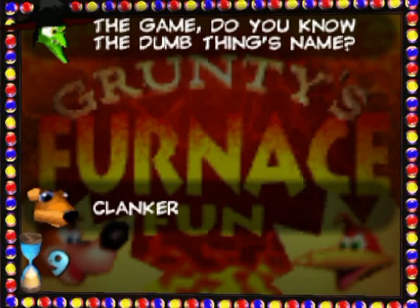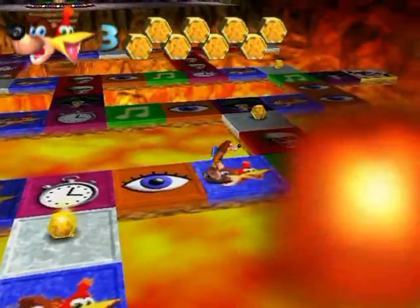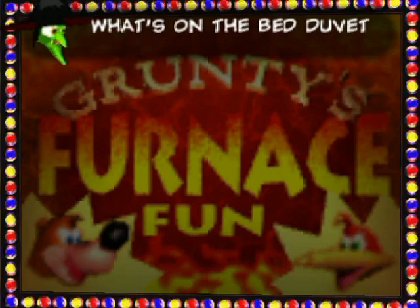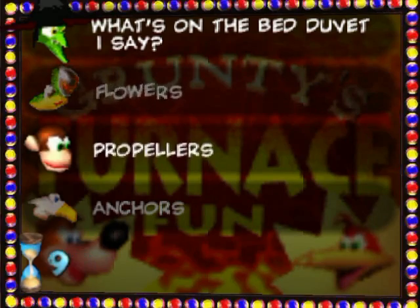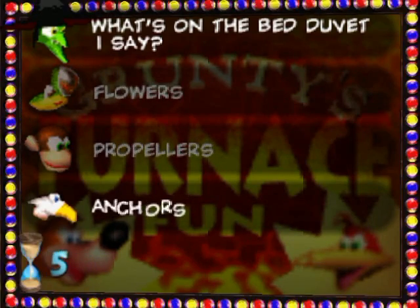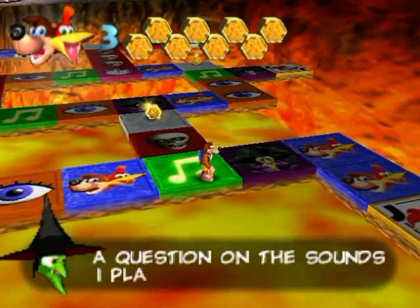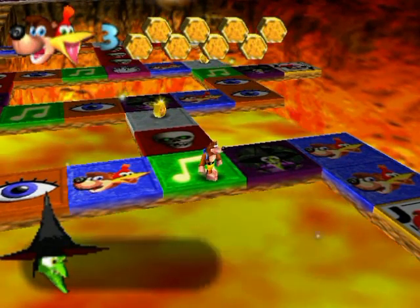Who could forget Clanker in one of the most boring levels? Well, it's not that bad of a level really, but it's definitely one of my least favorites in the game because of all the slow swimming. Captain's Cabin — yes, yes. The bed — wasn't that Feathers? Anchors, was it? Yes, it was. This is why you wouldn't have time to look at any sort of cheat sheets, because you only have 10 seconds.